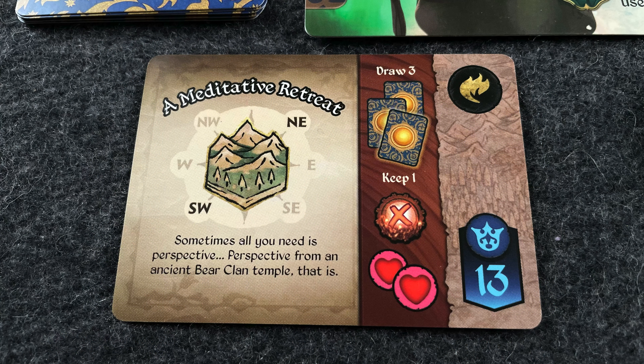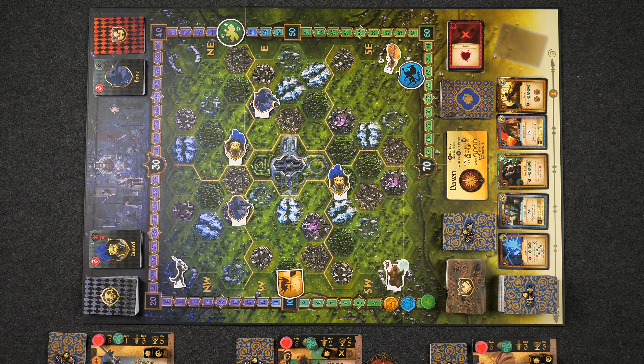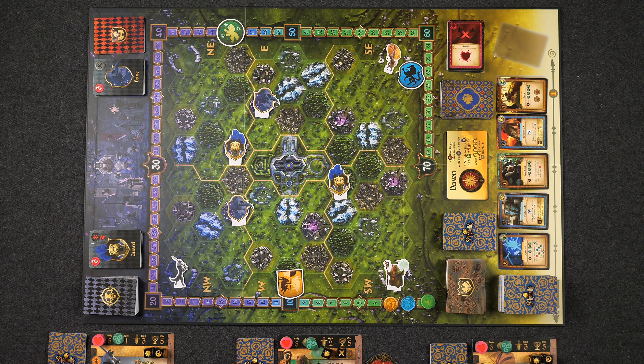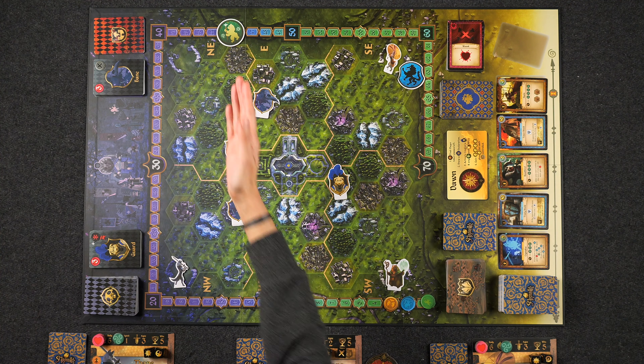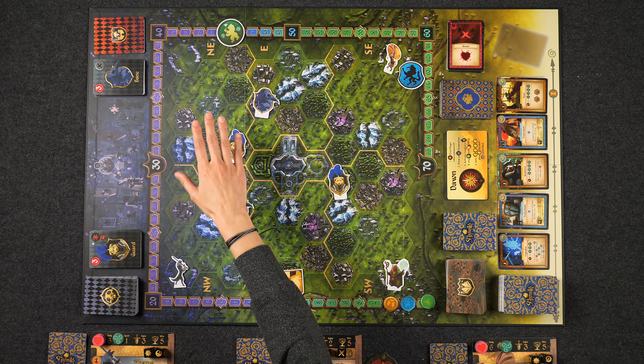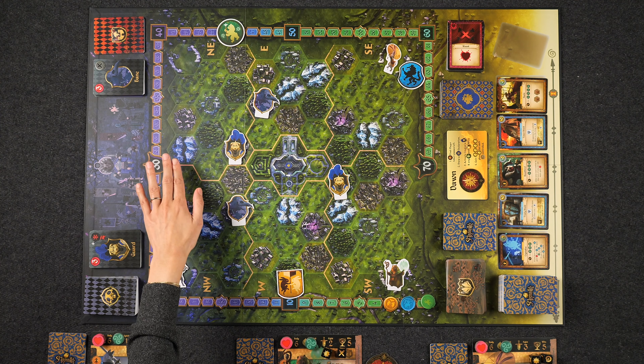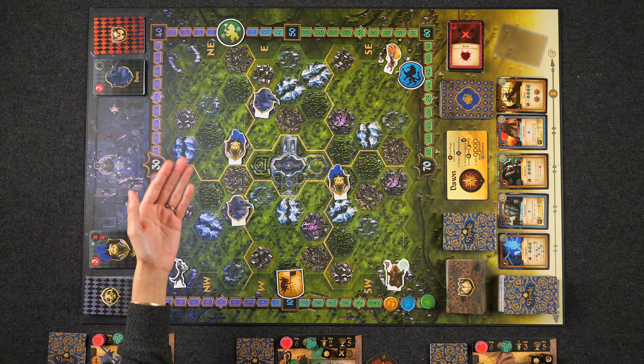For example, a meditative retreat wants me to travel to either the southwestern region or the northeastern region, and go to specifically a mountainous terrain tile. Because my character is already in the southwestern region, I must travel to the northeast to complete this quest. Whenever you draw a new quest card — including during setup — you'll always place your quest marker in the targeted region so that all players know which direction you're headed, but they won't know the specific terrain tile you need to reach.